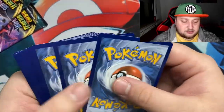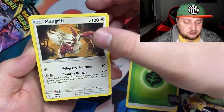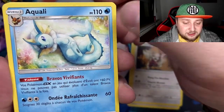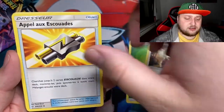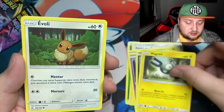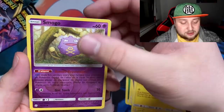We got a Leaf Energy, a Vaporeon — he's so cute! I'm actually going to set this aside because I know someone who would want that card. Got a Magnemite, an Eevee, and a Koffing.